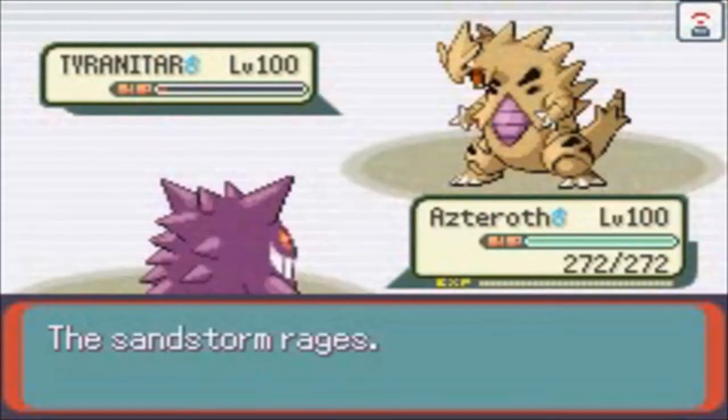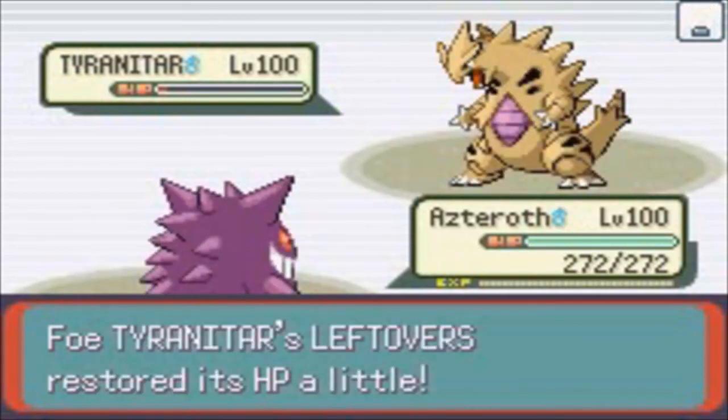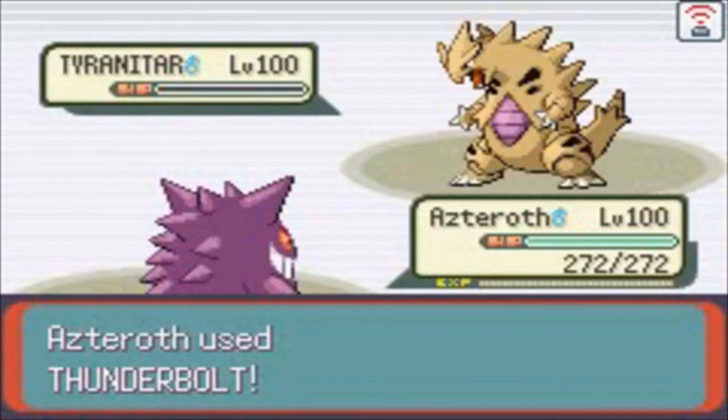This Tyranitar is doing the job really really well, and I send out my Gengar to take it down with Thunderbolt. Mike is outstandingly playing me so well in this match. There's Thunderbolt and Tyranitar goes down — finally. So it's a 4-5 situation but my team is not finished yet.